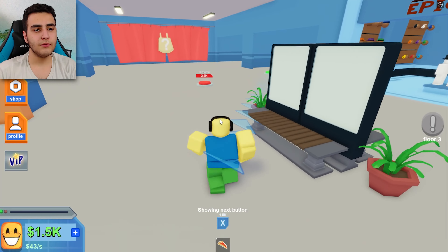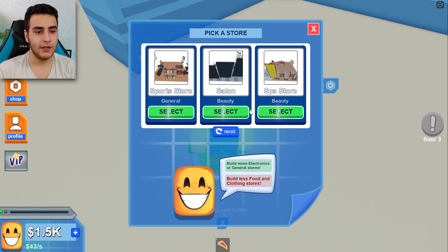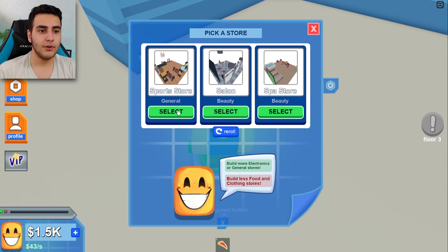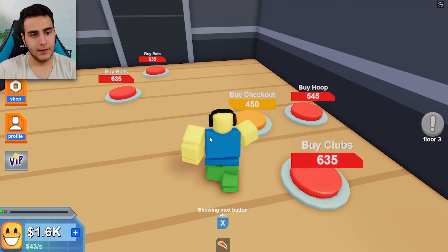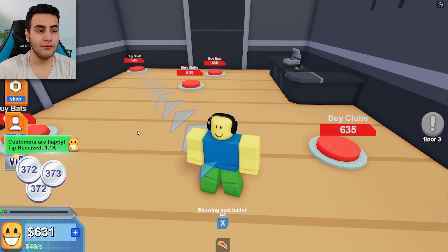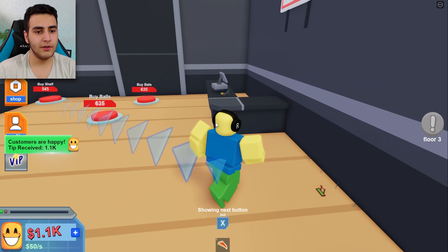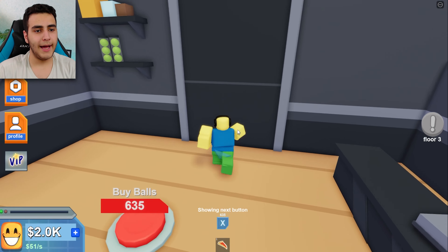We have 1.5k. Let's see what our next store will be — electronic or general store? The sports store — it's general. Oh my god, it's expensive, but let's go. Buy hoop, okay. We got some money from our customers. I'm gonna buy this, I'm gonna buy shelf, let's buy our bats.